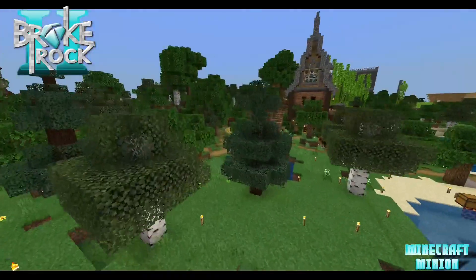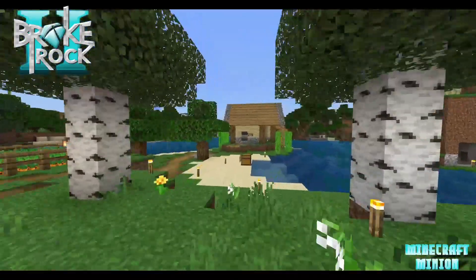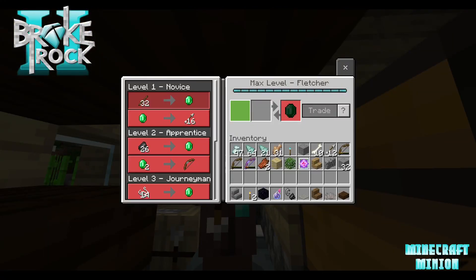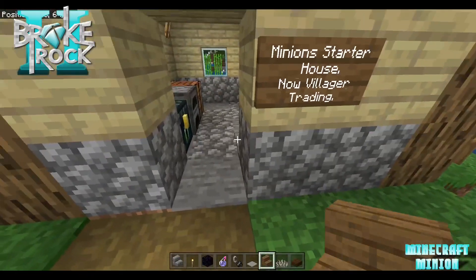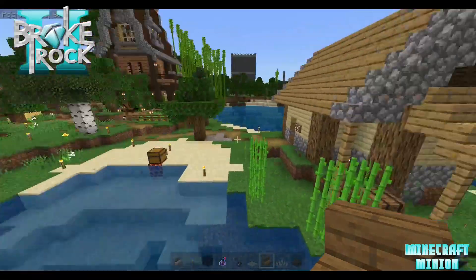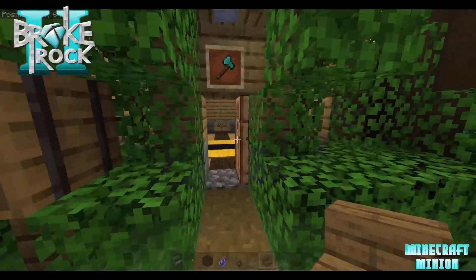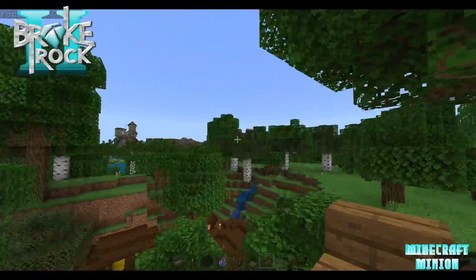So that was where we started — our original mining area and our original base area. Our day one starter house. Everything's still working; he's still selling me diamonds for sticks. It served its purpose, did its job. And then obviously we built our slightly bigger house. This was the start of the Luxury Logger and Luxury Login Inc. We had a few trees here to start off with, and then we moved over to the shopping district.